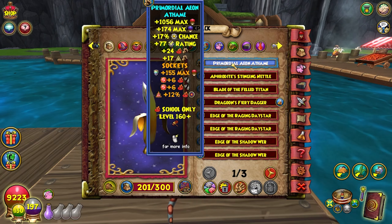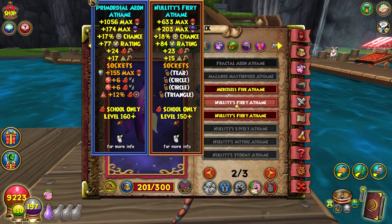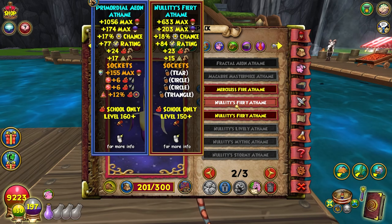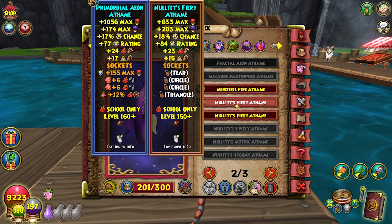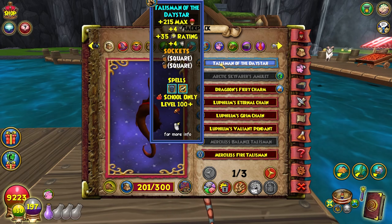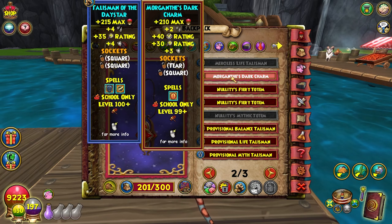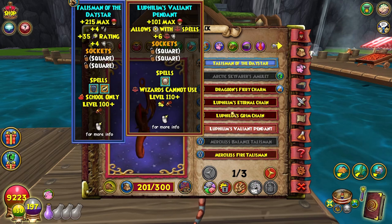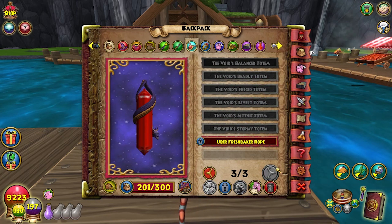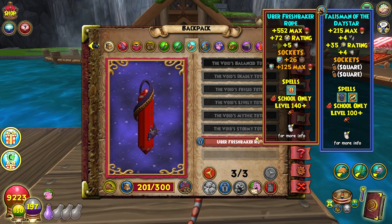Then we have Aeon of Fame — it's the best athame. You could go Nullity as well but Nullity is not as good as Aeon's. Then we have the Darkmore Amulet, which is really good, but there are alternatives — you could go with the Morganth if you have the old one, or you can go with the Jagoon one which gives a fire dragon four pips.